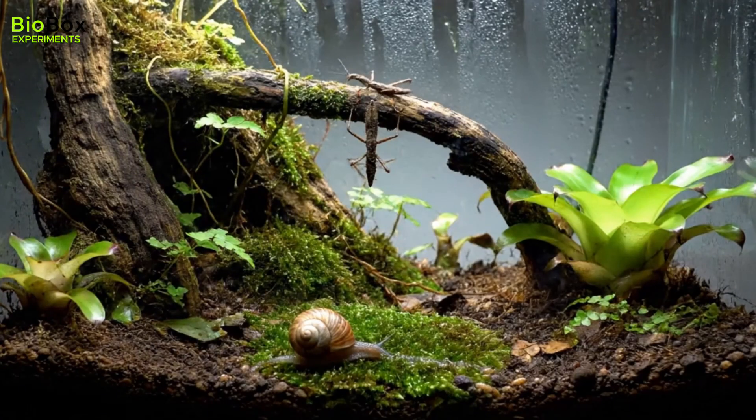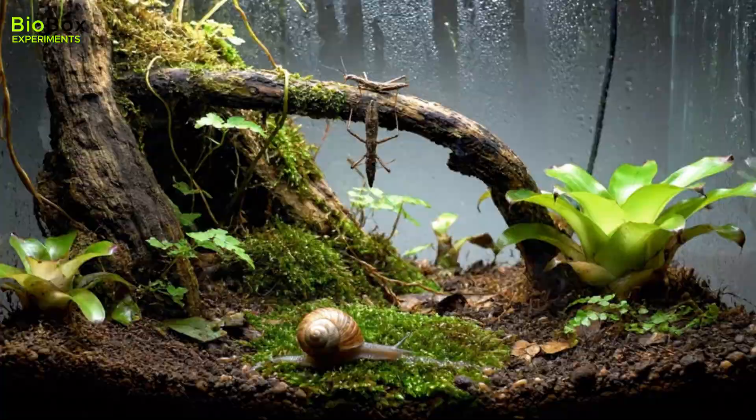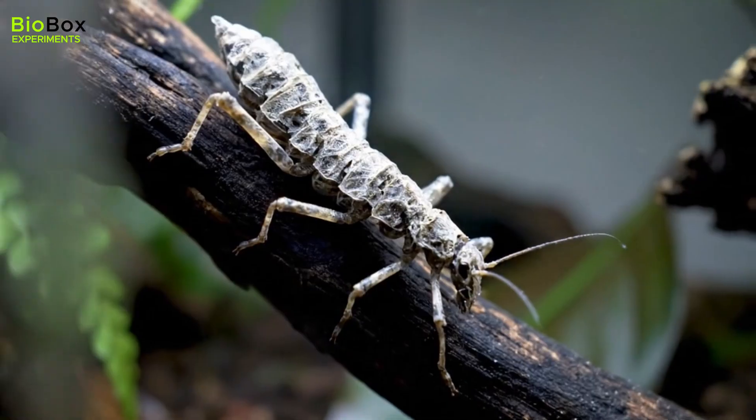And meet the stick insect — this guy is a master of camouflage. He might look like a twig, but he's one of the strangest creatures in this tank. He even shed an empty copy of himself, a ghostly shell, leaving you to wonder which one was real.